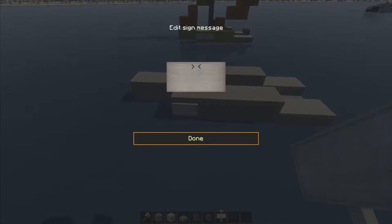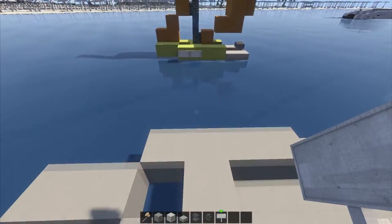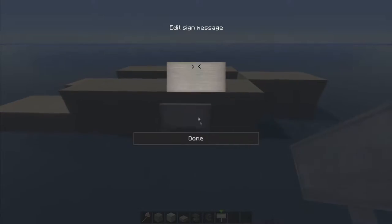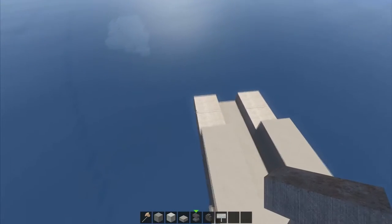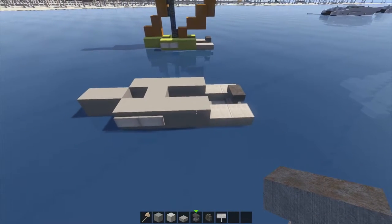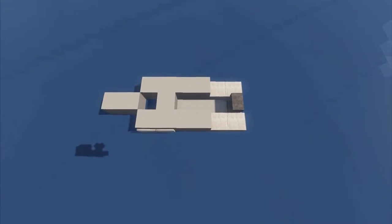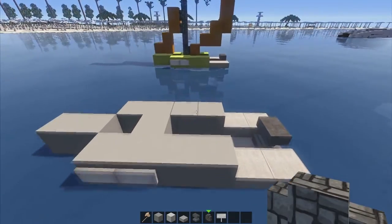Now on the sides here, we're going to place two signs. You could put writing on — maybe like the name of the sailboat or whatever you want to do. So you pop them there. Then on the back here, you're going to get your anvil and place it sideways — just pop it down straight there. So it should look something like that from the top. It's a very, very simple vehicle, but it will look great in your Minecraft world.